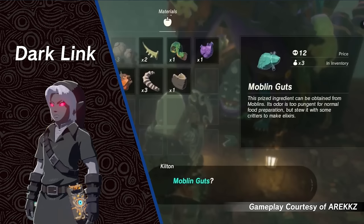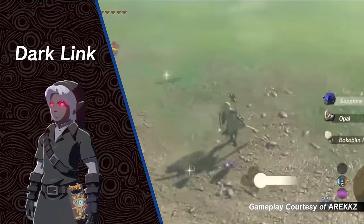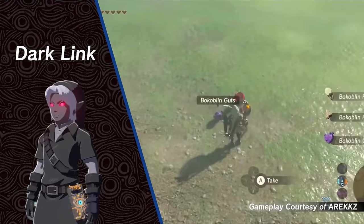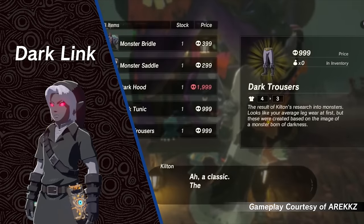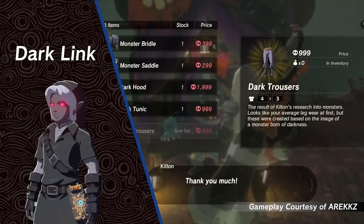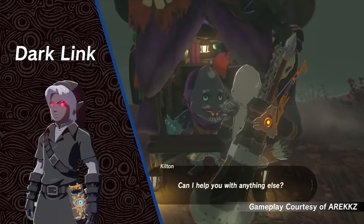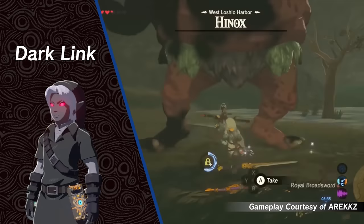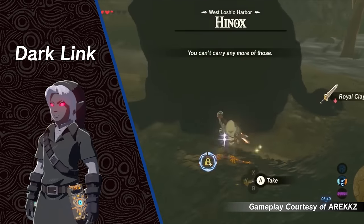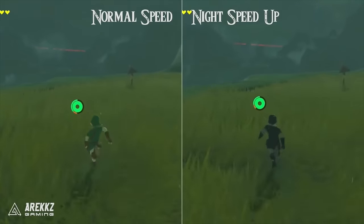However, Kilton does not use Rupees — rather he trades with his own currency, Mon. You can get Mon by trading Kilton your monster parts. The Dark Hood, Dark Tunic, and Dark Trousers cost 1,999 Mon, 999 Mon, and 999 Mon respectively. So you will probably want to take down several mini-bosses before trading with Kilton to get Dark Link. The Dark Link set will also give you a slight speed boost, making it slightly more valuable than the default Time Set.